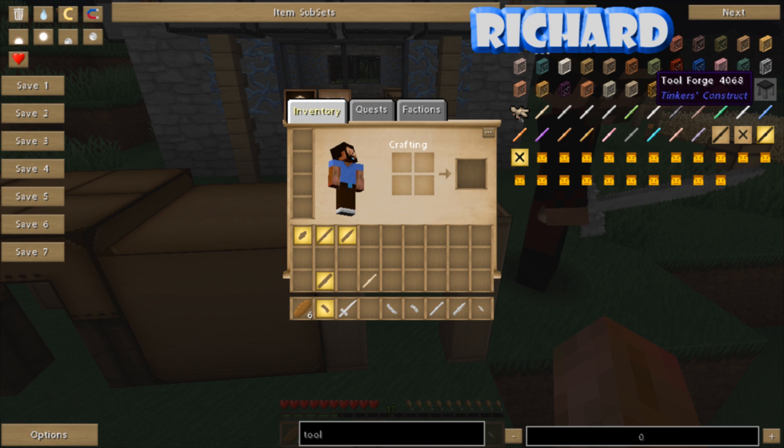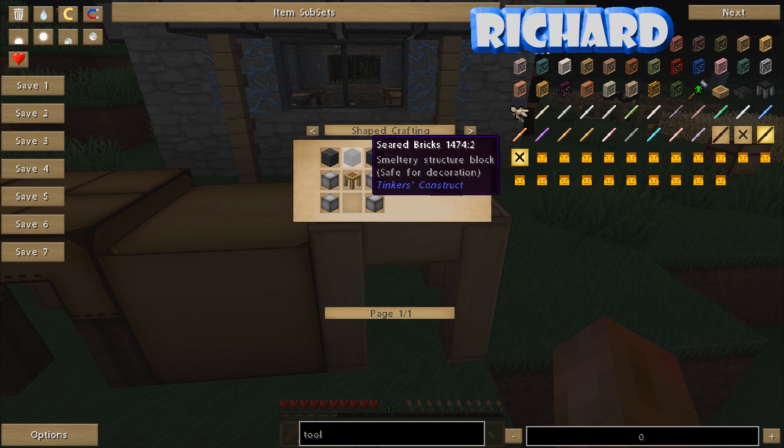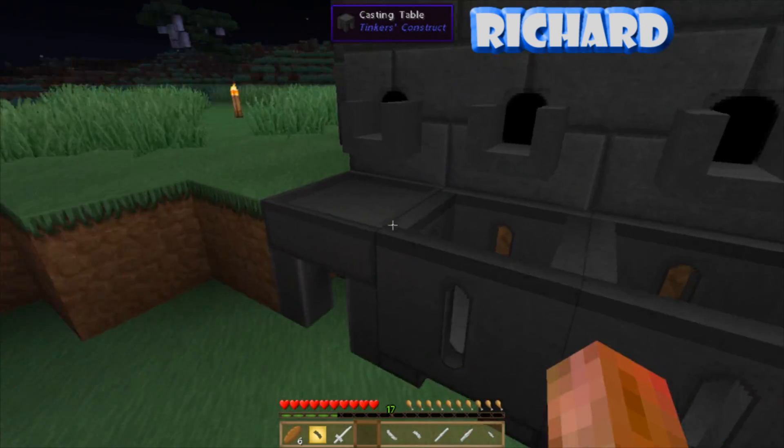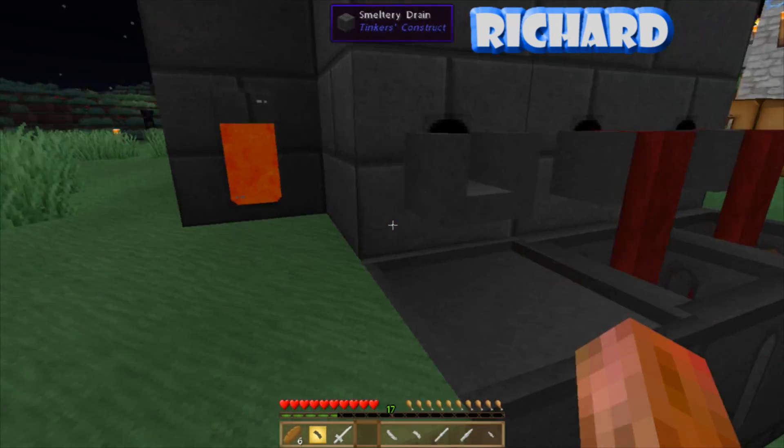Tool forge — yes, tool forge is what we wanted to make. So we need four blocks of iron, a tool station, and some seared bricks. Four blocks of iron? Can we cast them out? Yep. There we go — casting iron.